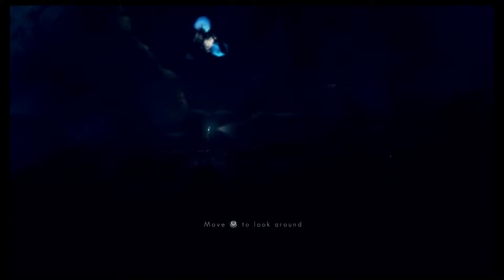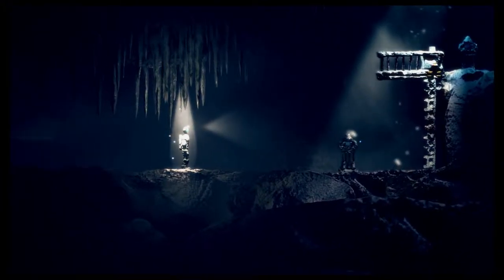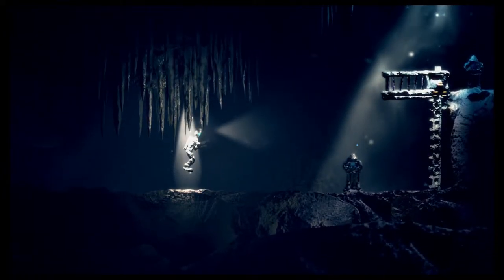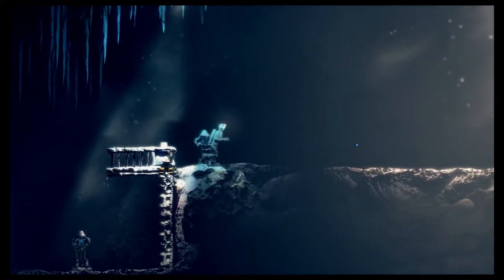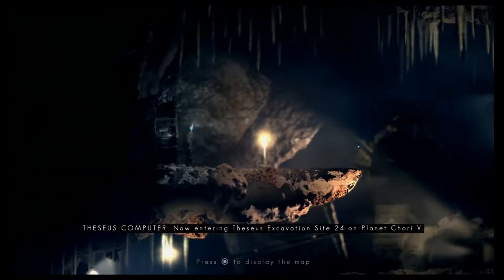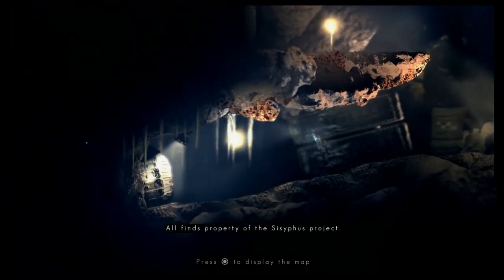I have no idea what this game is about — I just saw it on the PlayStation Network for free because I'm a Plus member. Now entering Caesius Excavation Site 24 on planet Cori 5. All off-world transport via home teleport at base of installation. All fine — property of the Sisyphus Project.